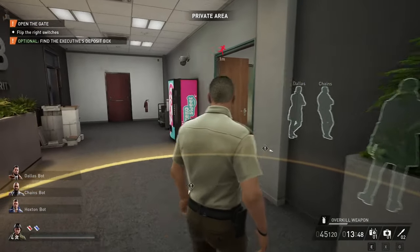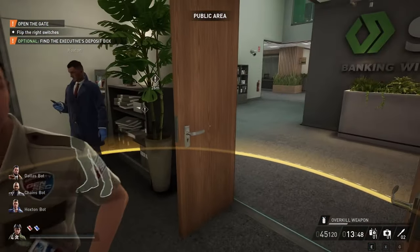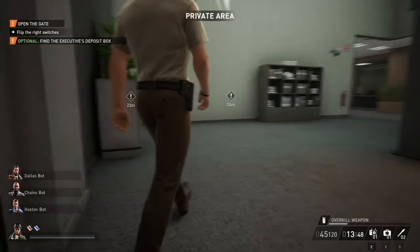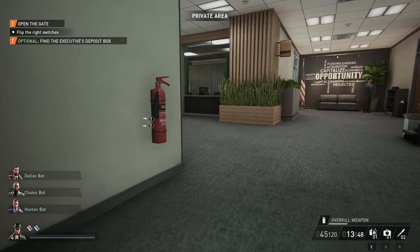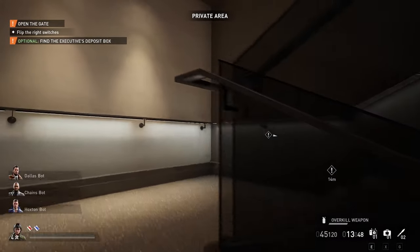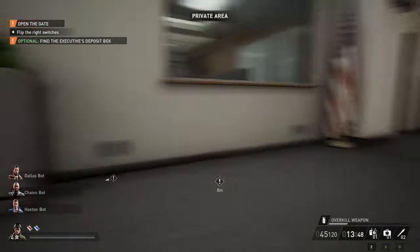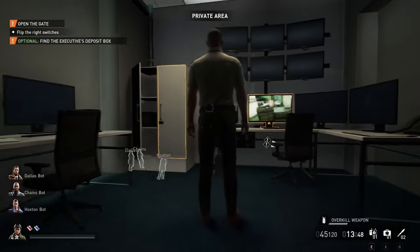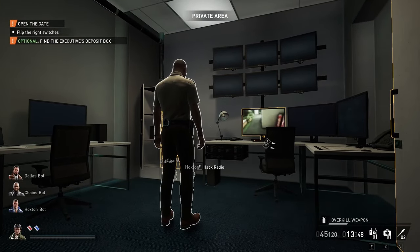We'll go up and have a look at the cameraman. I did fail there to get by that guard — he was close enough that he bumped into me. We'll make our way up to see what the cameraman is doing. And as you can see, he's back in the room. Cameras are still down, and they will stay down for the remainder of the heist.